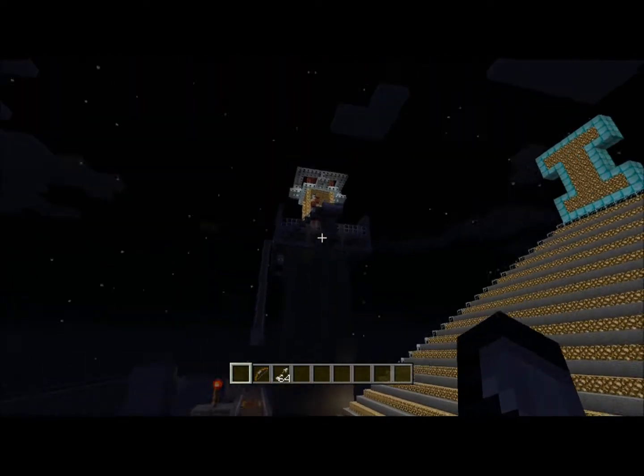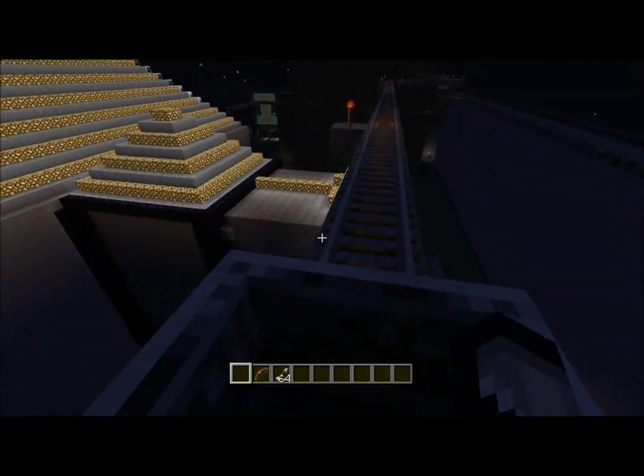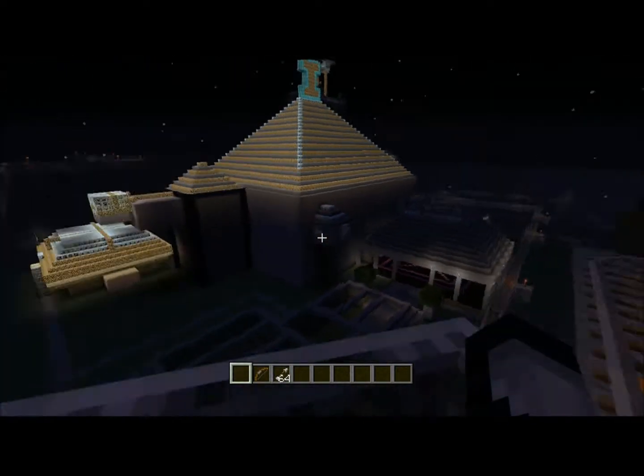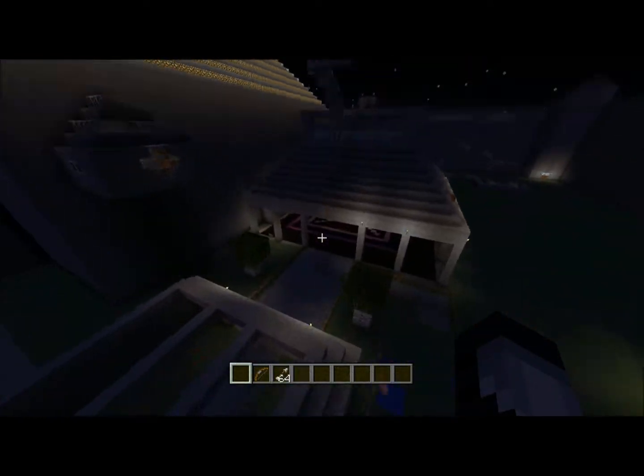Right here is how I'd normally get off the viewing tower — I just flew off earlier, but this is the actual way. I made a little coaster that takes you onto the actual track which brings you right back over to the main area.